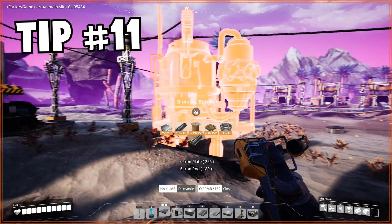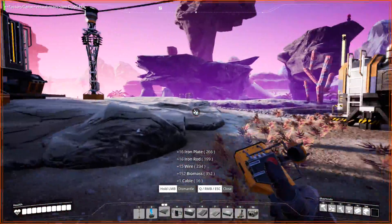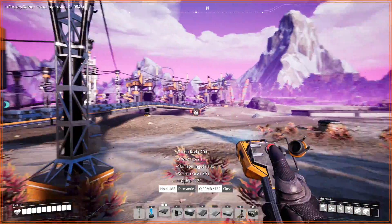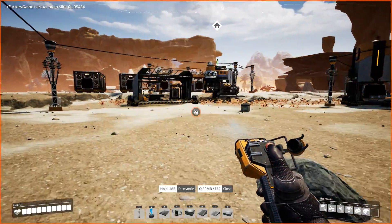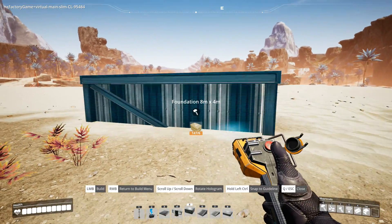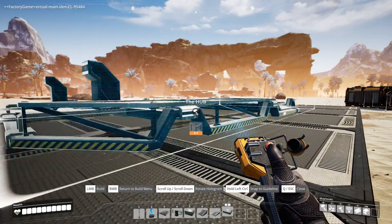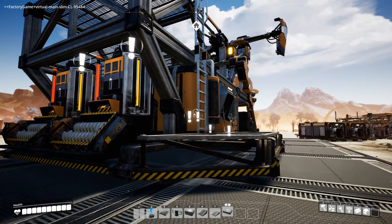Tip eleven. When you deconstruct something, you receive a full refund for all of the items that were involved in the construction. Feel free to move chunks of your factory around without worrying about losing resources. Tip twelve. You can deconstruct your hub and reconstruct it somewhere else. Any items that were in storage that you can't carry are left in a box where the hub was deconstructed, and the rest goes to your inventory. You'll need the modular frame to place your hub down again, and when you do, all of the upgrades that you spent come with it.